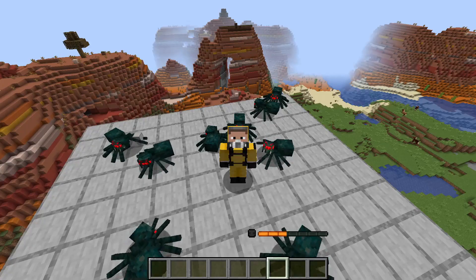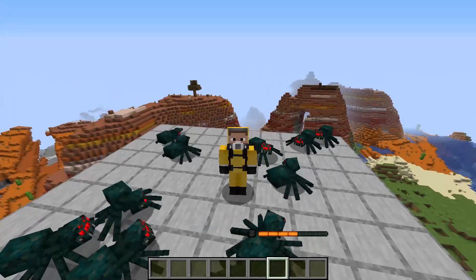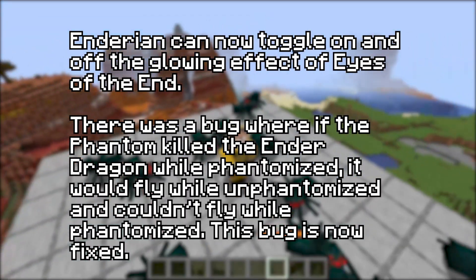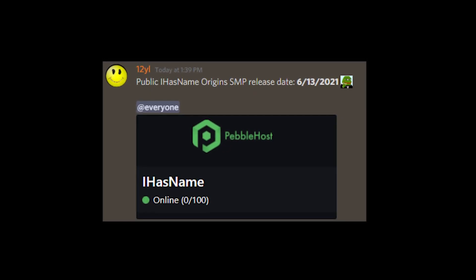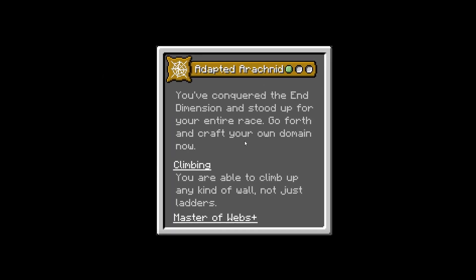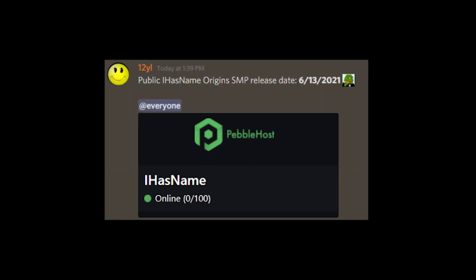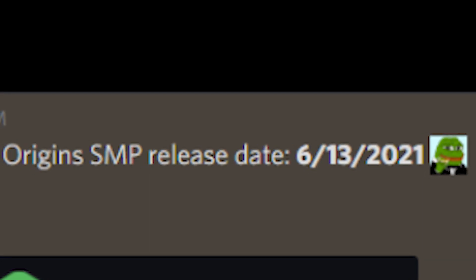But wait, we're not done yet. I made some slight fixes to the adapted endarian and the adapted phantom. Aside from that, I'm glad to announce an official community adapted origin server, which will include the brand new adapted arachnid and all the new adapted origins to come. It's planned to release on June 13th, so visit my discord for more information on how to join. That wraps up all the information I have, so have a great day and bye!